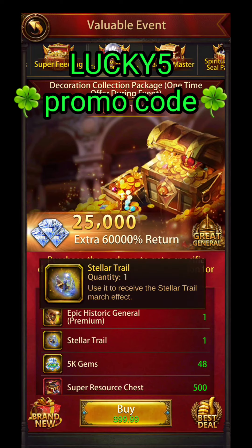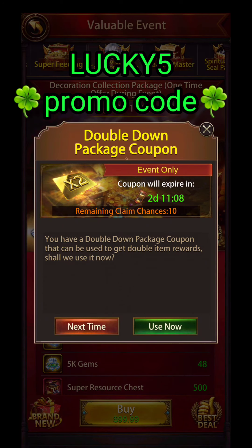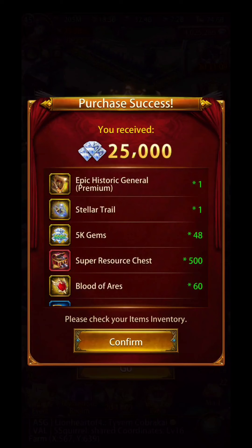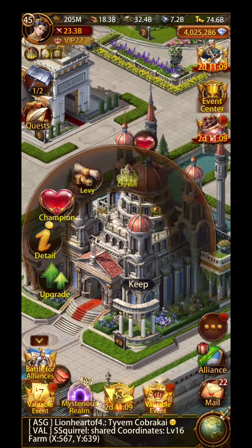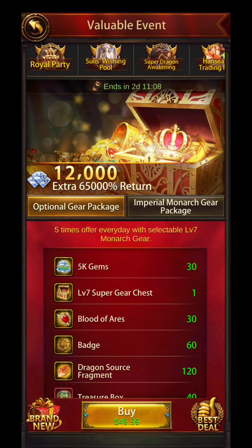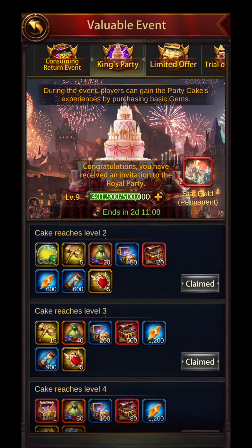Somebody asked me in the comments what march goes with the Cake10 castle to get the extra buffs, and it is this pack right here — the decoration package in the valuable event. Make sure that you know who else is getting the Cake10 castle and you guys can become coining besties. I made a video on this before. This way you guys can just rotate who gets the march. You don't have to spend the $100 every event because if you have a coining bestie getting that castle, both of you can benefit and just switch off and on.